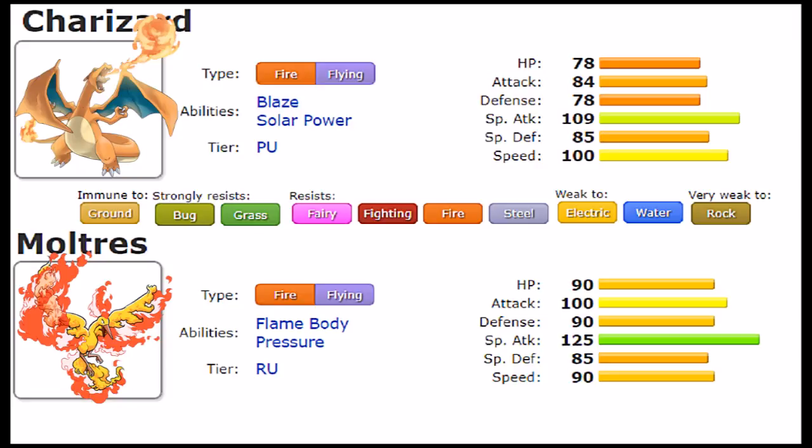Now the next thing I'm going to go over is their stats. Just rounding it up: Moltres wins in most categories, even though they're really similar. Moltres has more HP, more Attack, more Defense, and more Special Attack. Both have really high Special Attack — 109 — which makes it very clear that both hit very hard, especially on the offensive side. Moltres just might hit a bit harder. They tie on Special Defense at 85, but in the Speed department Charizard wins at 100 versus 90. Charizard is actually a lot faster than Moltres. While it doesn't hit as hard, it is more suited to actually hitting first, which is something to keep in mind.